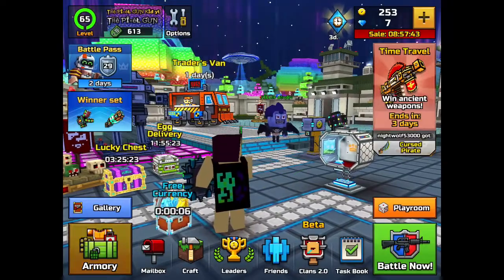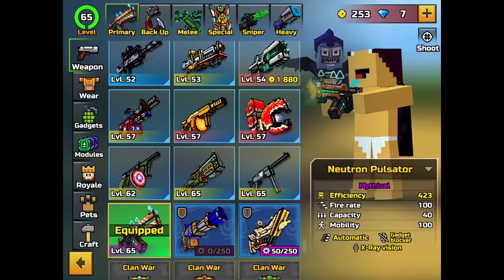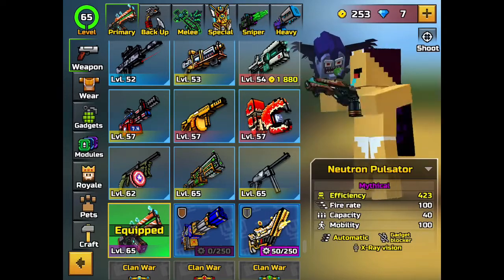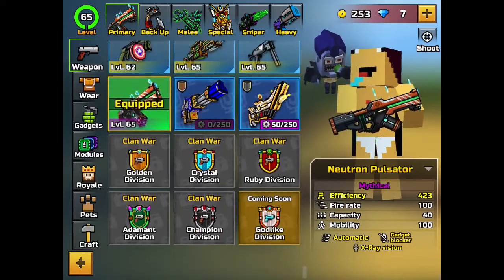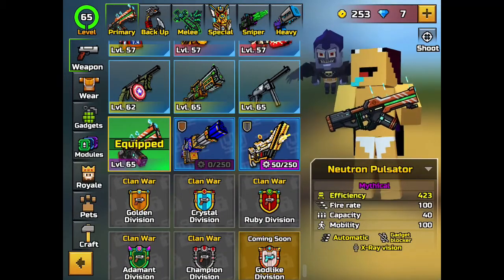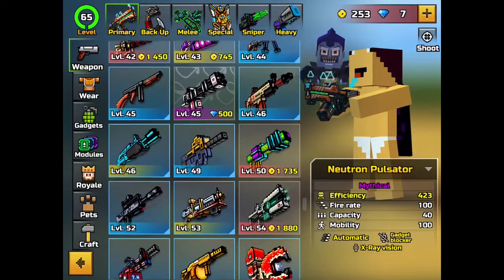All right, I'm in. I've owned this — it has a mobility of 100, capacity of 40, which actually isn't that good. That's the only disclaimer about this one. Other than that it's really good. It's a mythical; it costs 4500 coins. Once you buy it it's a mythical, kind of like the champion weapons.